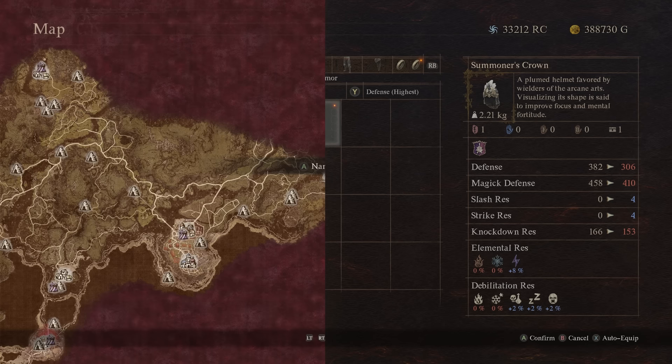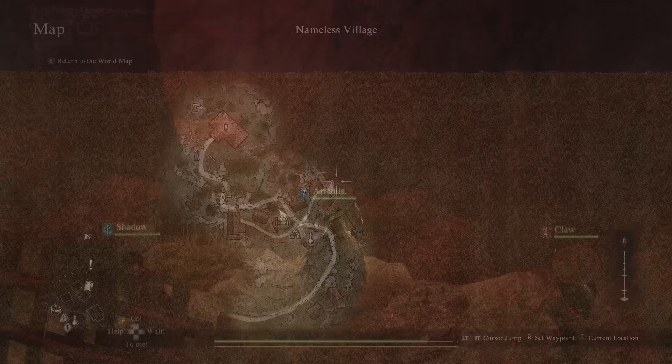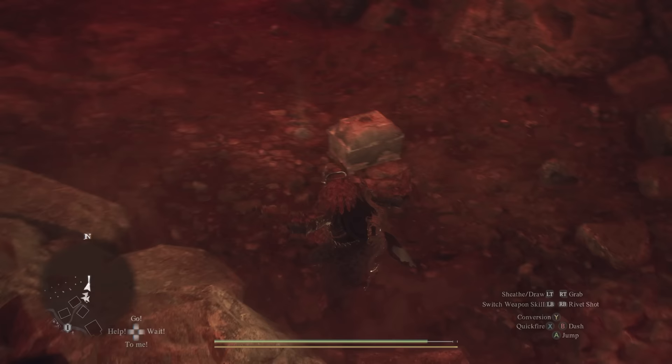The second armor piece is the Hood of Darkness. This armor can be found near the Nameless Village. If you follow the road that leads east out of the village, there should be a path of descending rocks to follow down to a chest in a pit, where the Hood of Darkness is found.